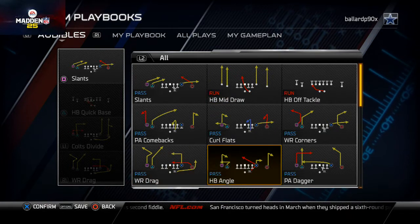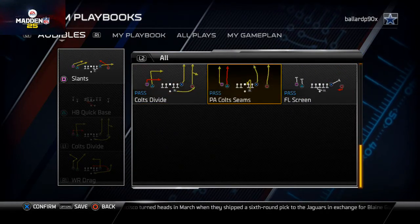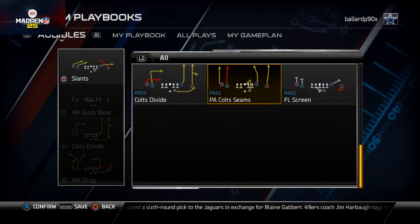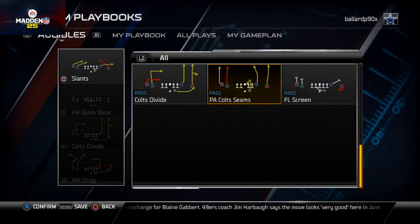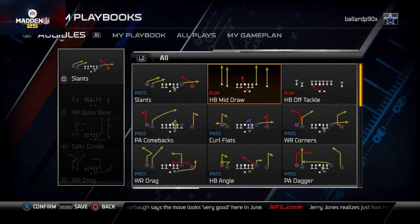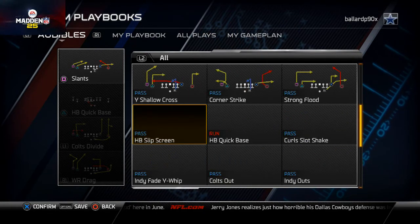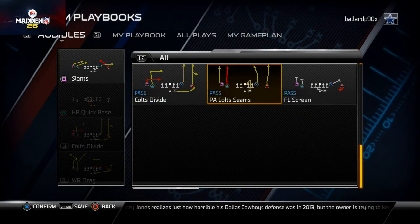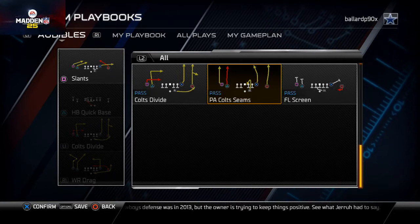The last play I want to set as a main audible - I was thinking about the Halfback Angle or the Curl Slot Shake, but the play I like the most is the PA Colt Seams. It's a four verticals passing concept but it has that far left receiver on a stop-fade, and we can use that against man-to-man coverage. If you don't feel confident clicking on the stop-fade, you might put the Halfback Angle or Curl Slot Shake in there, but PA Colt Seams is my preference.